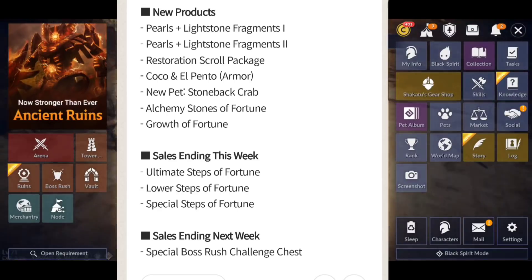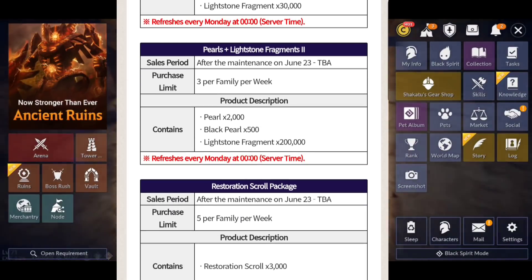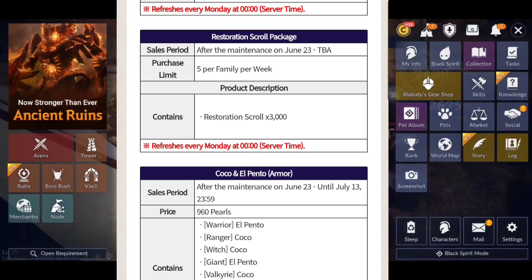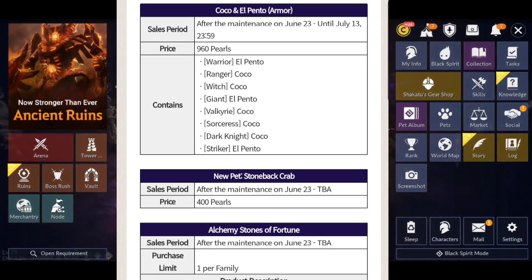For the Pearl Shop: Pearls plus Lightstone Fragments — three per family per week. Level one gives 400 regular Pearls, 100 Black Pearls, and 30,000 Lightstone Fragments. Level two gives 2,000 Pearls, 500 Black Pearls, and 200,000 Lightstone Fragments. There's also a Restoration Scroll Package — five per week, giving 3,000 Resto Scrolls. The Cocoa El Pento Armor is 960 Pearls, and the new Stone Crab Pet is 400 Pearls.